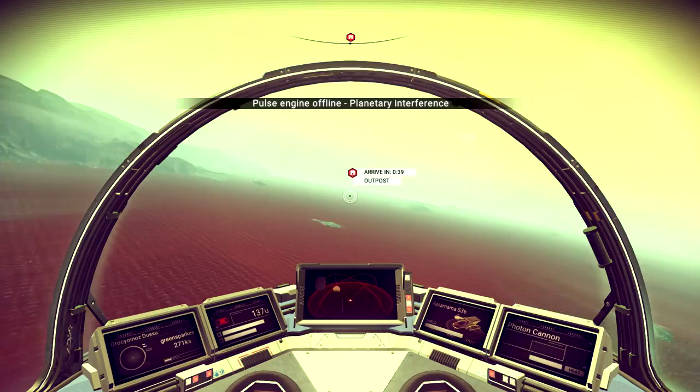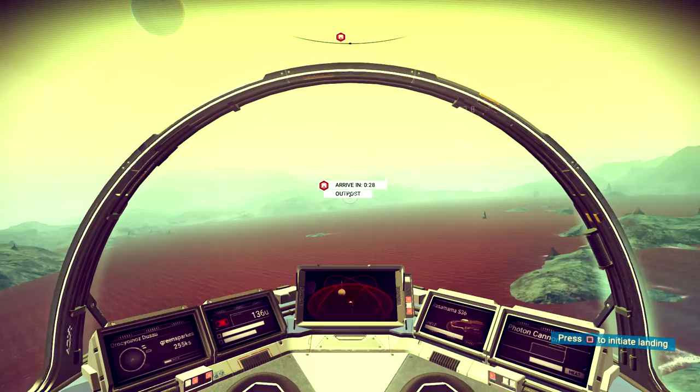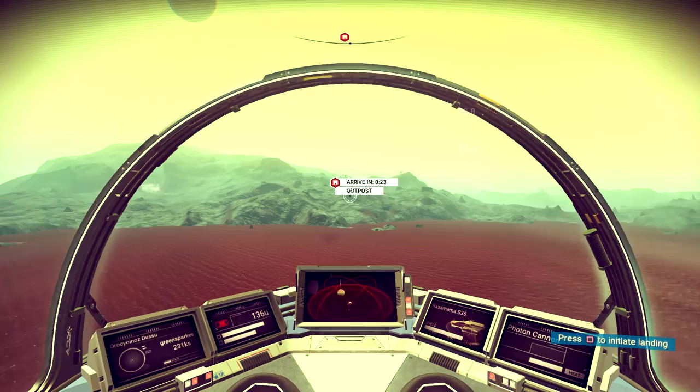I've got to arrive at this outpost - I think Atlas wants me to go here. I don't know, it's all getting so confusing. This planet has got these gravitino balls on it - I'm sorry, you know this by now. I'll stop, I promise.